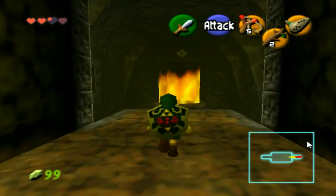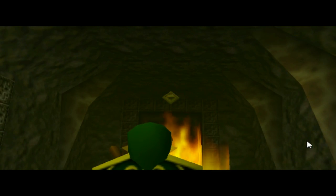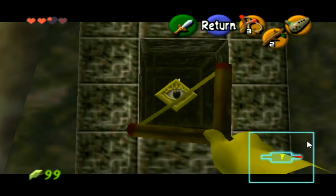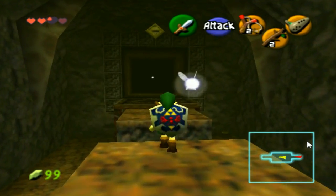Now that we've gotten through that, there should be two things to hit this time. Hit one, then the next with the slingshot, and boom — you should be on to the next area. Sweetness.